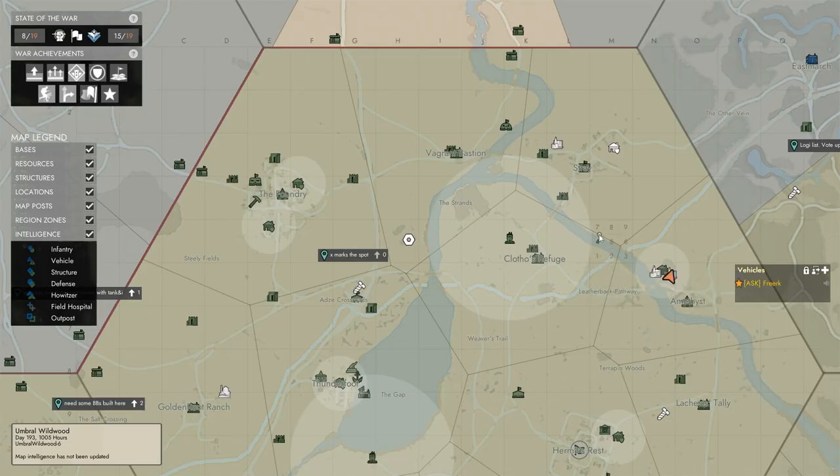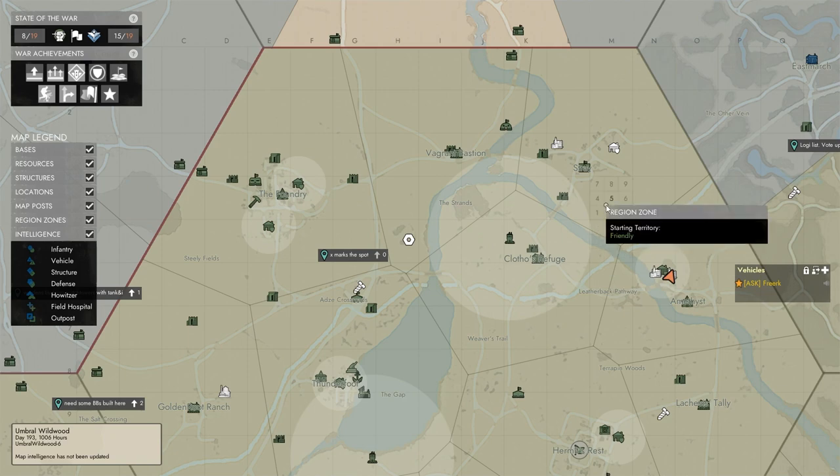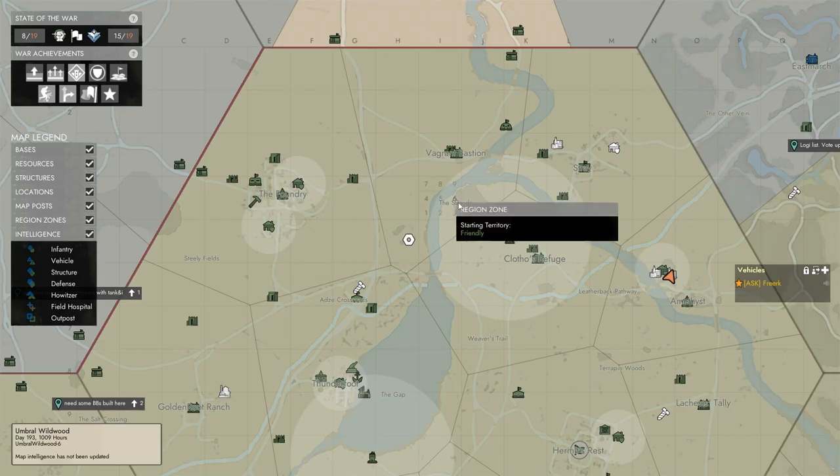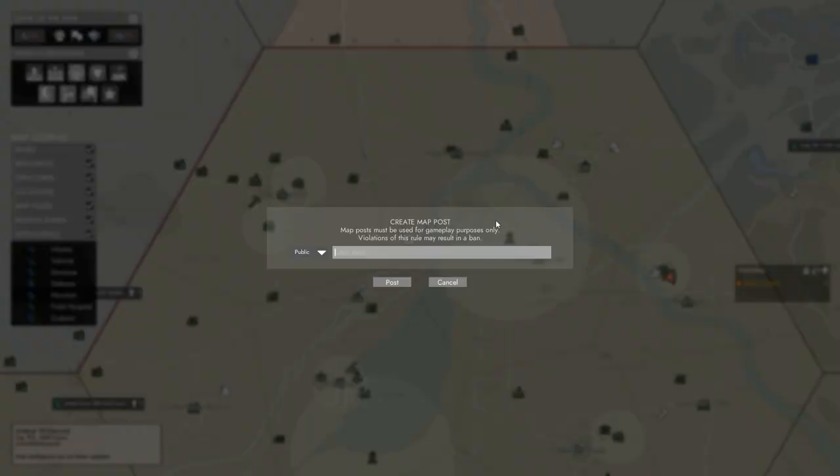You can only have one map post active at a time. So if I want to put a new map post somewhere, it asks: 'Do you want to delete your current map post?' If we hit delete, that map post is gone and we can right-click again to make a new map post.